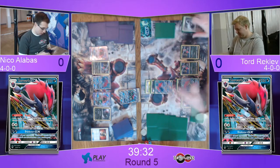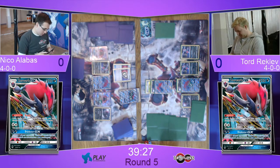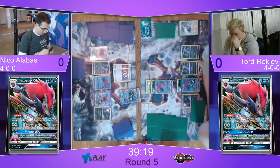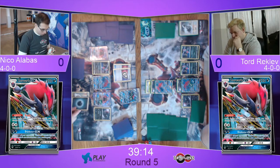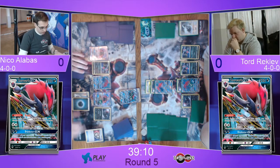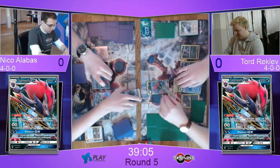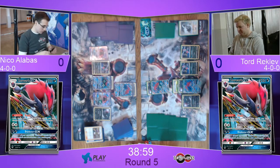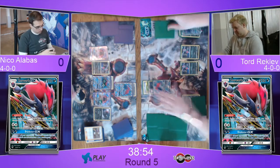Actually he does have an Enhanced Hammer of his own — so you can use that to discard Tord's Double Colorless. And he fires back with his own Double Puzzle as well. Double Puzzle, probably digging for some energies — a Double Colorless energy and a Dark energy, interesting. There's a Guzma bringing up Tord's Zoroark, attaching his own Double Colorless, and actually getting a knockout with Rites Beating. Niko is going to take an early lead in this game.